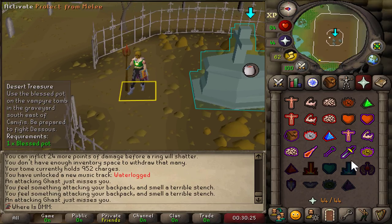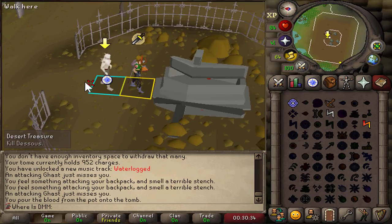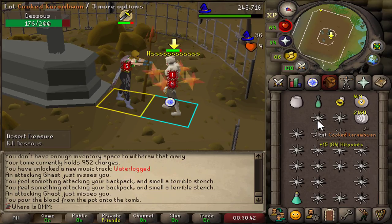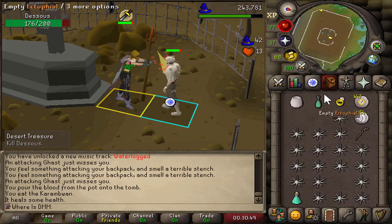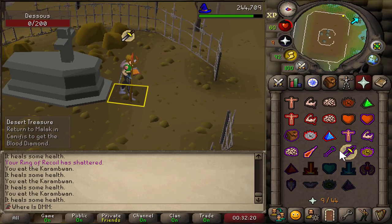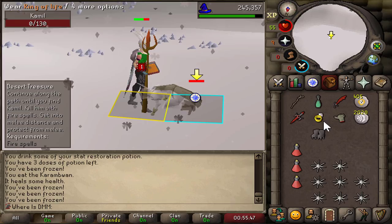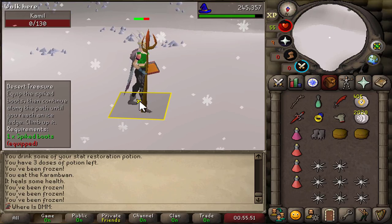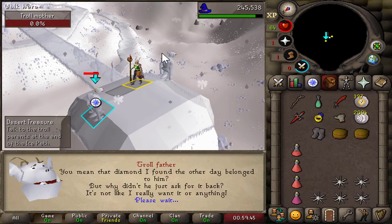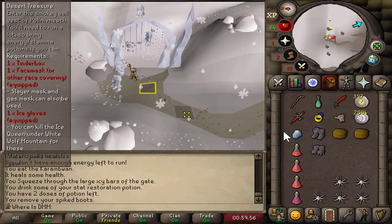I'm not 100% sure how this will work — usually I do this in deadman mode with 99 range and magic shortbow. This time I'm doing it with a tome of fire and mage, also using a recoil ring just in case. Playing melee, he hits fives, and I should be able to out-eat his damage — every time he hits me I'll eat, utilizing the recoil and my damage. Not as easy as I remembered, but easy enough. That's the blood diamond. Ice diamond done — I saved the troll's parents. And that's the third diamond, arguably the hardest to get.